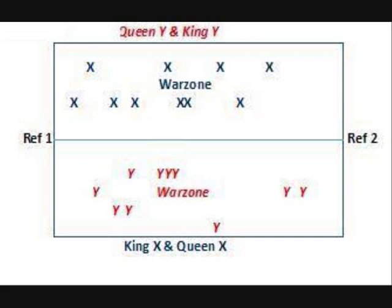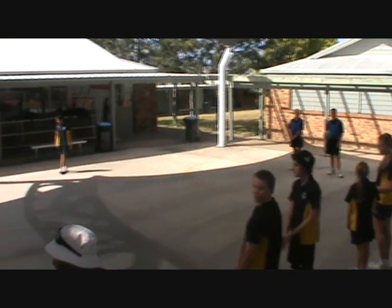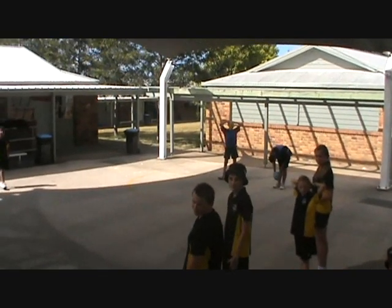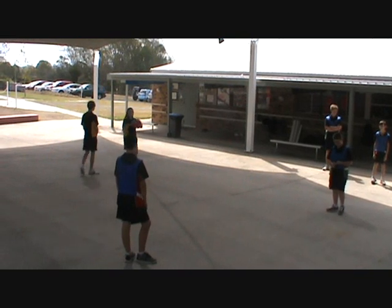Before the game commences, all teams will enter their assigned rectangle or warzone. From there, a king and a queen will be selected and sent across to the back of the opposing team's rectangle, as seen in this diagram and on the video. The king and queen from each team will begin with a ball each.